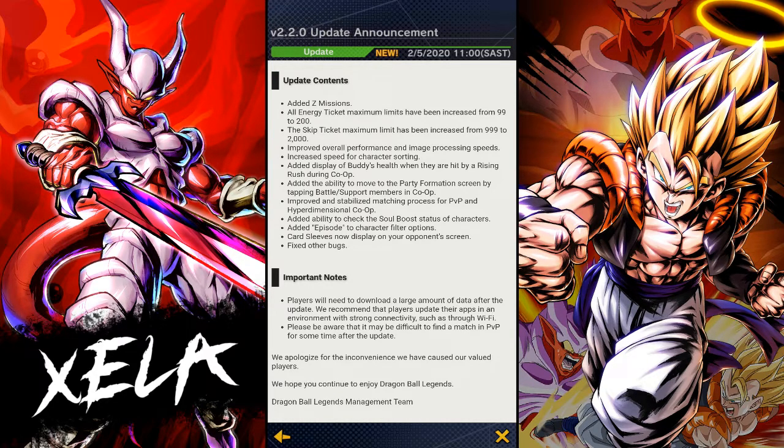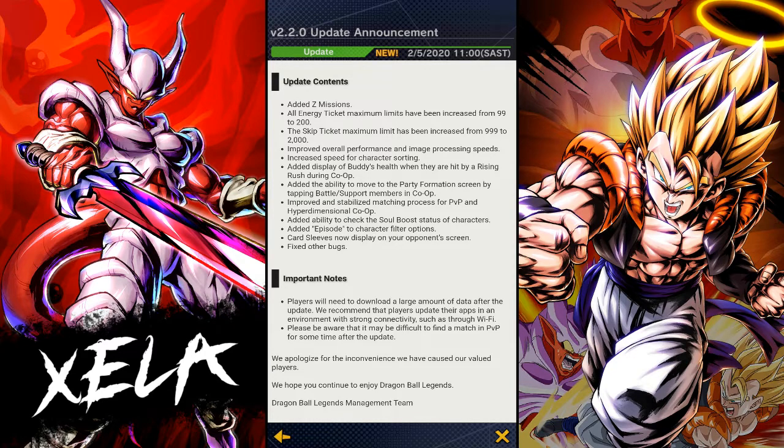They've also added the ability to check soul boost status of characters, and added episode character filter options — that's actually very helpful. I remember back in the day when Hit first came out, filtering was painful and if you got one letter wrong it would screw you over. They've also added card sleeves display, so in a rush you can now see if your enemy has a zen card on their blue card rather than it being a normal blast card. Quite cool.